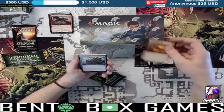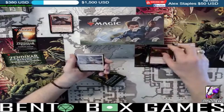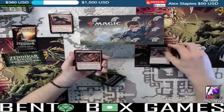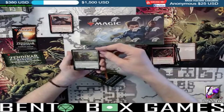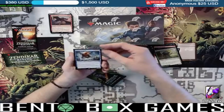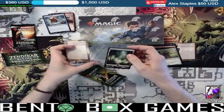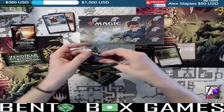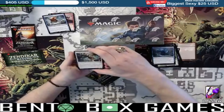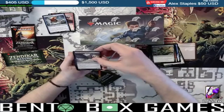Next pack, heating up Zendikar Rising. We've got Pyroclastic Hellion, Shell Shield, Tazim Raptor, Sneaking Guide, Broken Wings, Subtle Strike, Tuk Tuk Rubble Fort, McKindi Ox, Glacial Grasp, Feed the Swarm, Scion of the Swarm, Skyclave Geopede, a Tangled Florahedron — and on the back a Tangled Vale. Master of the Winds is our rare, then a Swamp and a blank card. We should do a contest where people fill out those blank cards — the best one wins something.